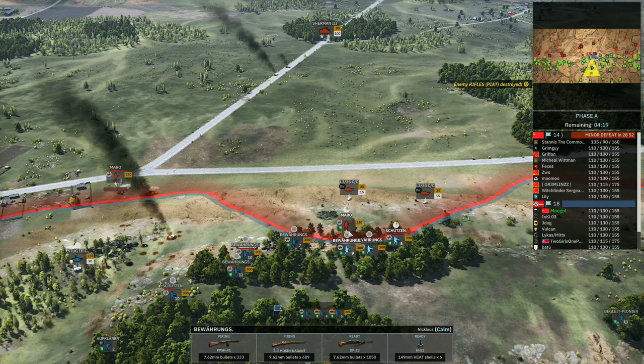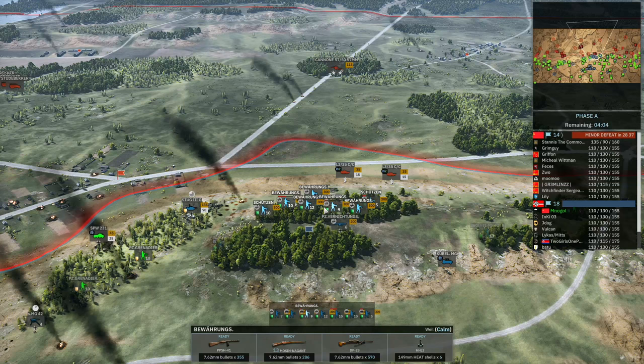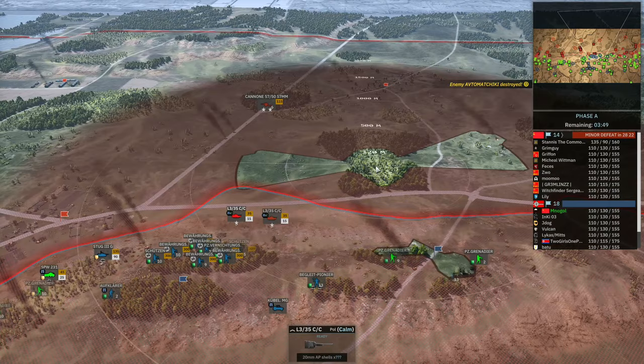I'm going to clear out the Maro by bringing up all squads at the same time to engage them — taking them out easy. Then I'm adjusting my infantry, pulling some back from the edge, because you don't want all of your infantry in the same tree line — it's a huge off-map target. Against the Italians I don't have to worry about off-map that much, but against someone else, dropping an off-map through this light cover close to the hill would be an easy way to dislodge my forces.